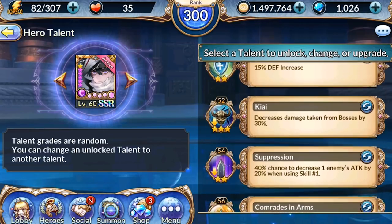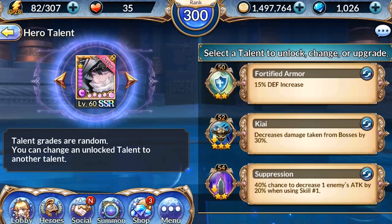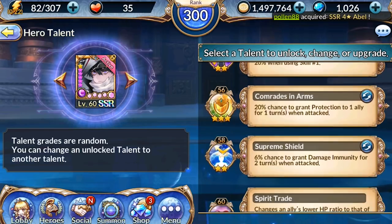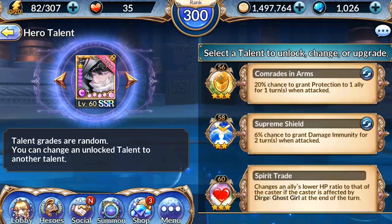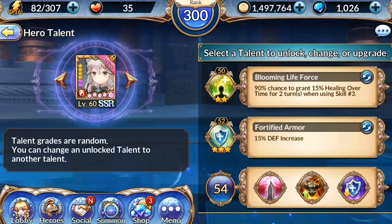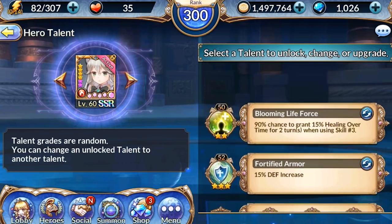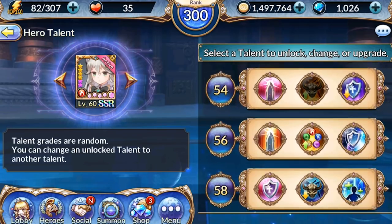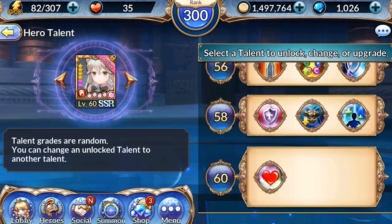Here's what I had on Cord: 15 defense, Fortify Armor, Kai Suppression, Comrade Arms, Supreme Shield, and Spirit Trade. Now here's Rue — I do not have all her stuff sorted out, which is hilarious, but it still worked out.